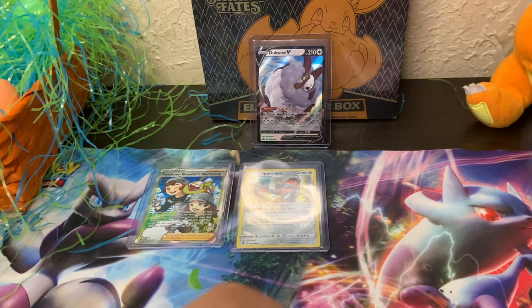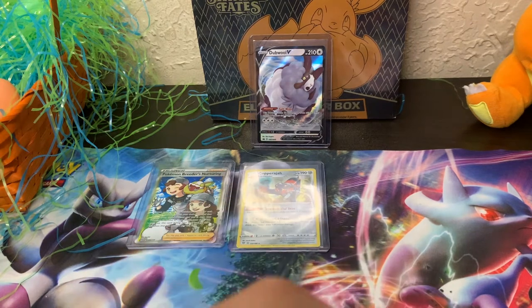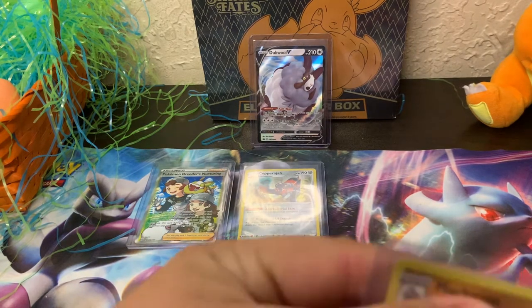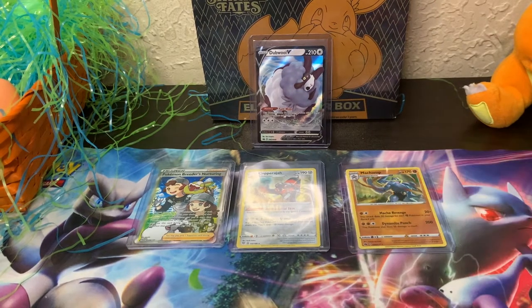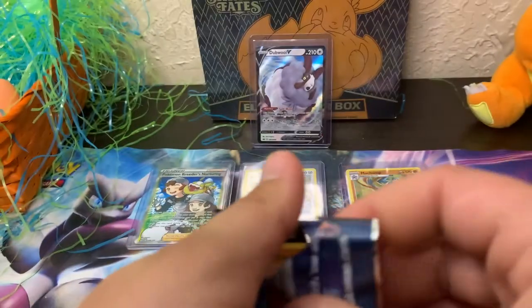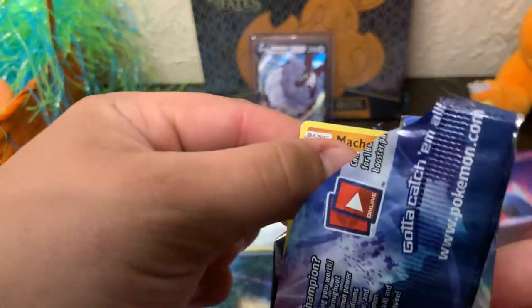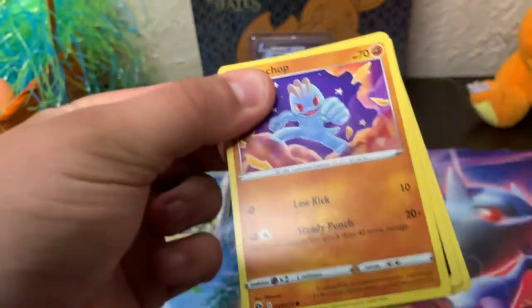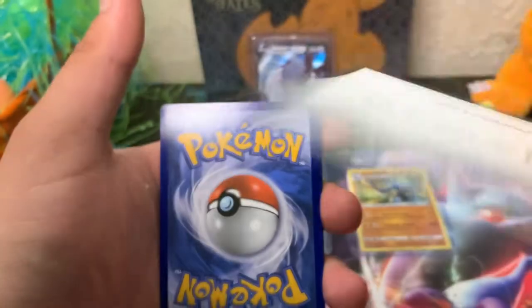Now I will be opening up my Champions Path. We each have two packs of those to open. Maybe — just maybe — do we get something very good? Could be a Charizard or something like that. Oh, you can already see it — Machop, which is the first stage of Machamp! Got a code card — go get yourself some free Pokémon.